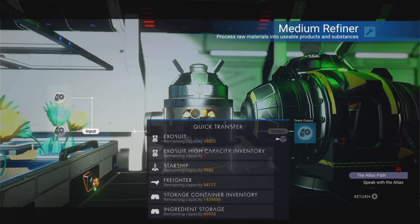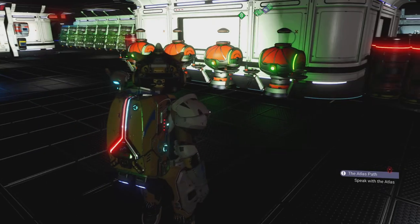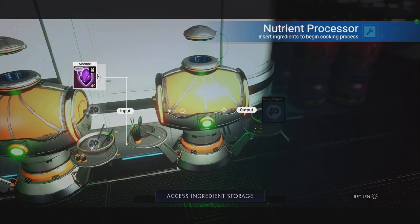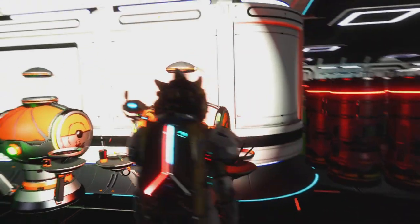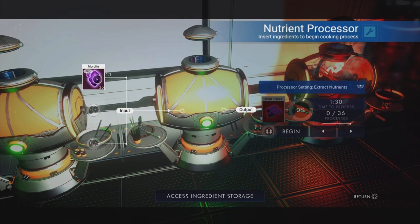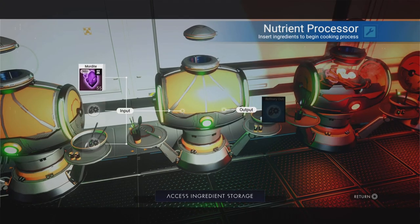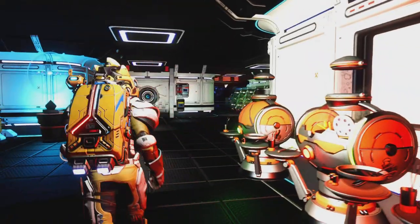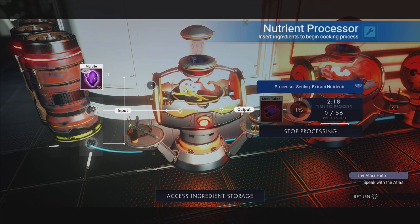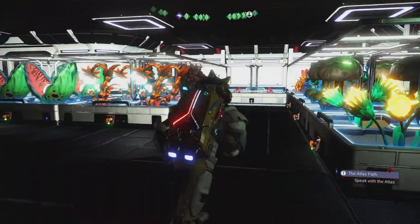I've got 196 mordite and again I'm going to split them into batches to put them into my nutrient processors. You can see that it's going to turn into meat flakes. Let's do the next one — it's just a case of rinsing and repeating into all of your nutrient processors. This is why I put my nutrient processors opposite my refiners, just in case there's something I need to refine first before it goes into the nutrient processor. I have four refiners and four nutrient processors. I do this in small batches because I haven't got the patience for massive batches — it's like watching paint dry.